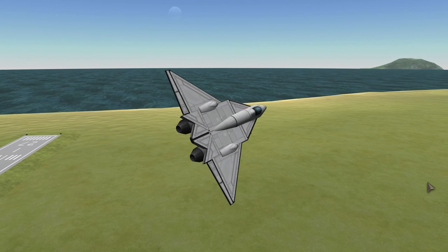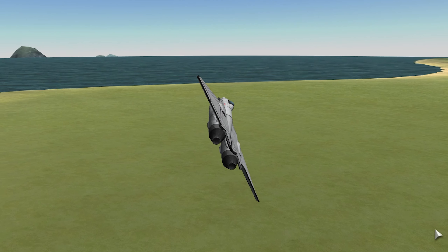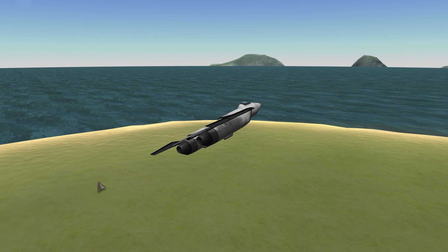Why is it flying so well? In stock mode, unlike FAR, spins don't occur easily, and it seems like stalling doesn't happen either. Well, that's good. If it flies well, that's what matters, right?